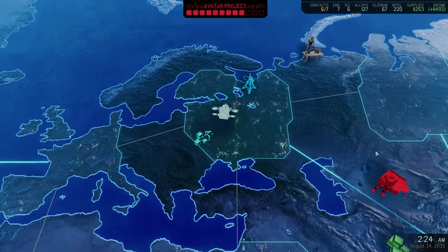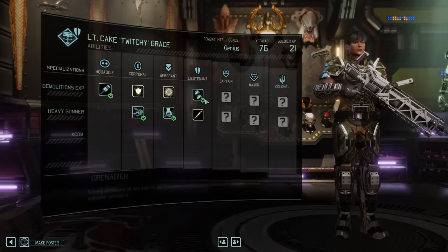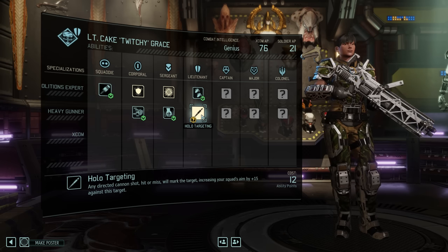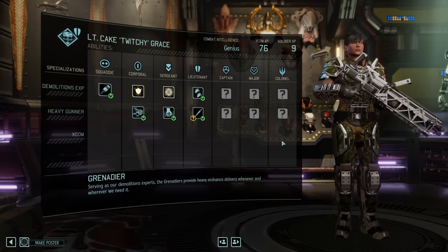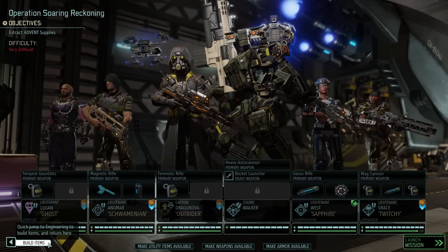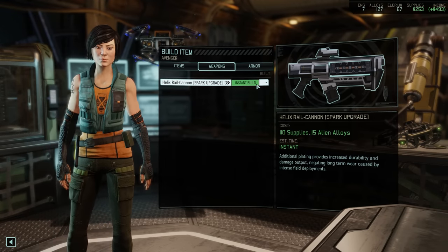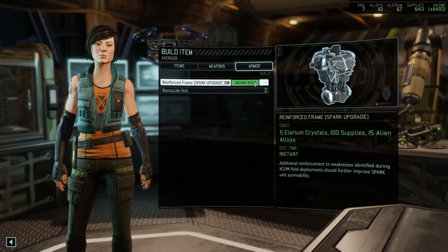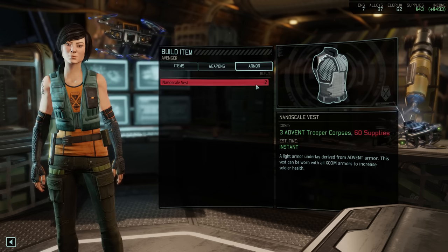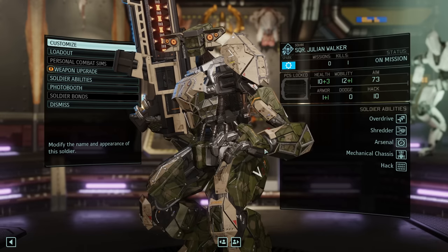Before we launch the operation, a quick jump over to the training center. Today it's the turn of our resident Grenadier Genius Twitchy. Due to an unfortunate bug she has no XCOM bonus abilities, but she does have plenty of ability points and as a genius is sure to accumulate more. So let's give her holo-targeting, an ability that I'm sure will come in handy — possibly as soon as this very next mission. Twitchy is part of our roster alongside Sapphire West, Dragonova, Schwaminian and Logan, and we also bring Sputzy the Spark for the first time. Julian has some upgrades waiting: first the Helix Rail Cannon — the magnetic weapon upgrade for the Spark — and second a reinforced frame, which I assume unlocks with plated armor. These two upgrades cost a grand total of 210 supplies, 30 alien alloys and 5 Illyrium crystals.